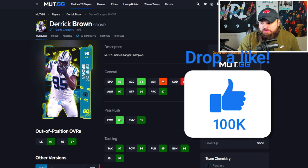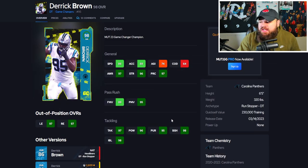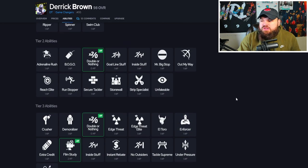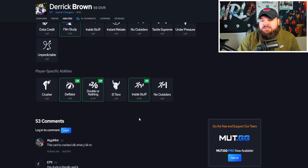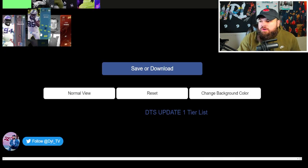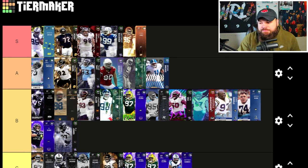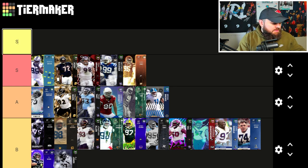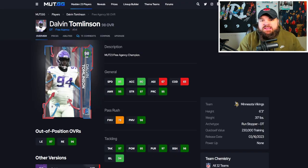98 overall Derek Brown — this is where things get crazy. Six foot five, 320 pounds, 86 speed, 88 acceleration, finesse moves okay but 95 power moves, 98 block shed, 98 impact blocking. Has bull rush and swim move traits on yes. He can get 0 AP double or nothing AND 0 AP inside stuff — double or nothing and inside stuff for zero is absolutely insane. He can also get edge spread elite for 1 AP. This card is the best defensive tackle in the game. Rather than drop everyone down, we're making a new S+ tier just for Derek Brown — by far and away the best defensive tackle in my opinion.